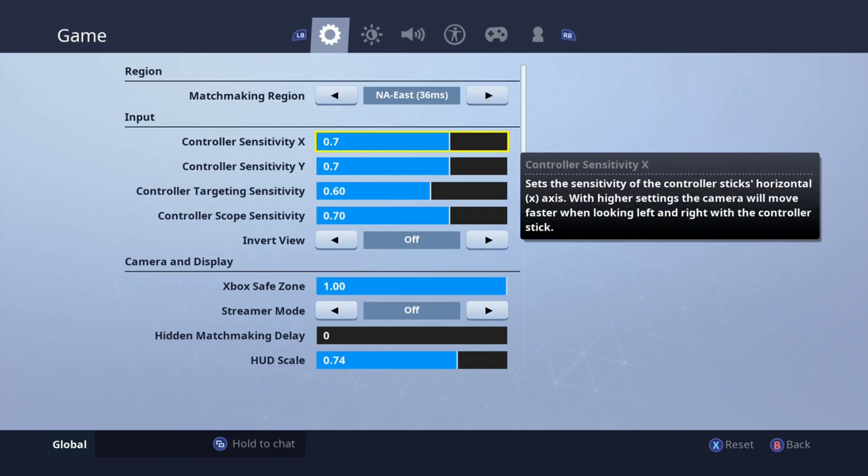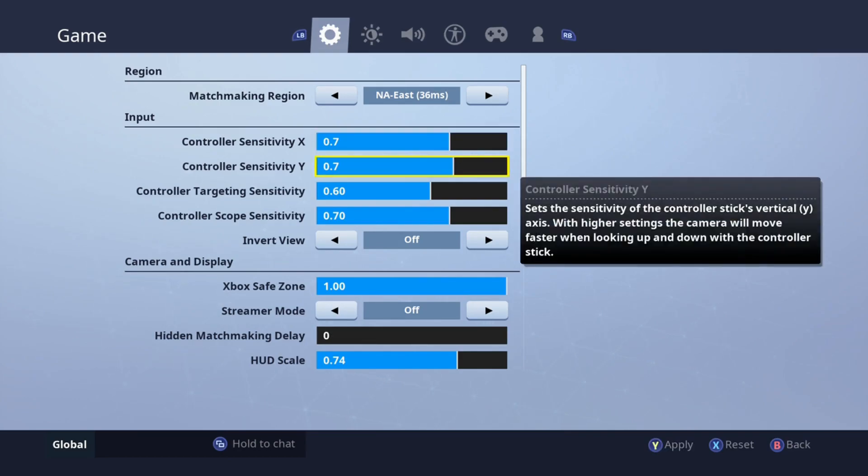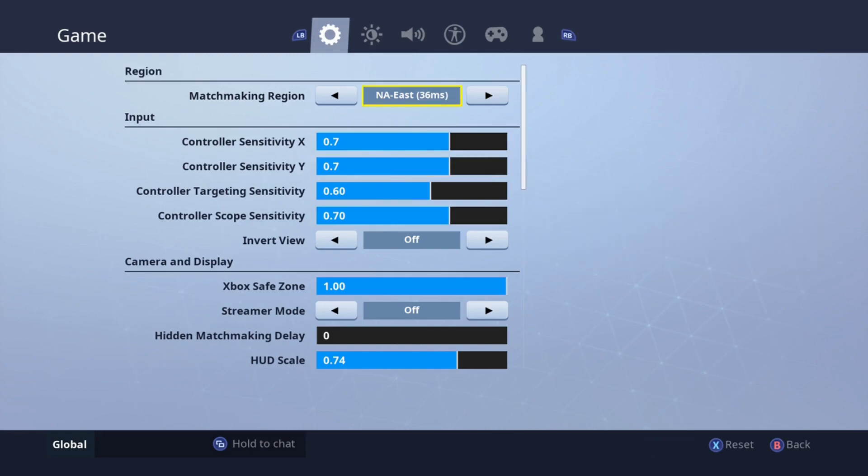My sensitivity has changed — in my last video it was like 0.5, which was alright, but I kept upping it every day. Today my sensitivity just seemed too fast so I lowered it. It's at around 0.72 to 0.74 — something like that. The controller sensitivity and target sensitivity are the same thing.